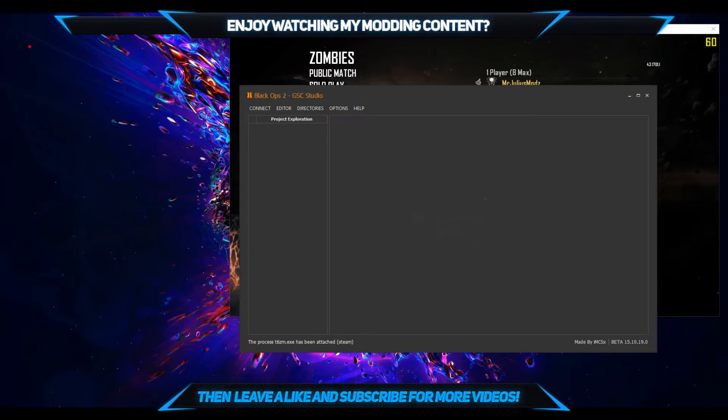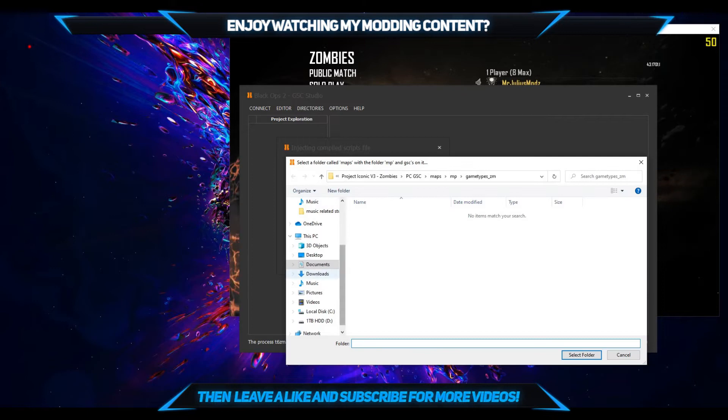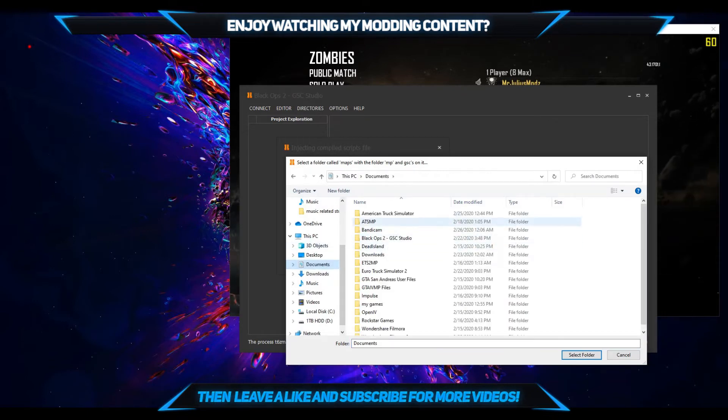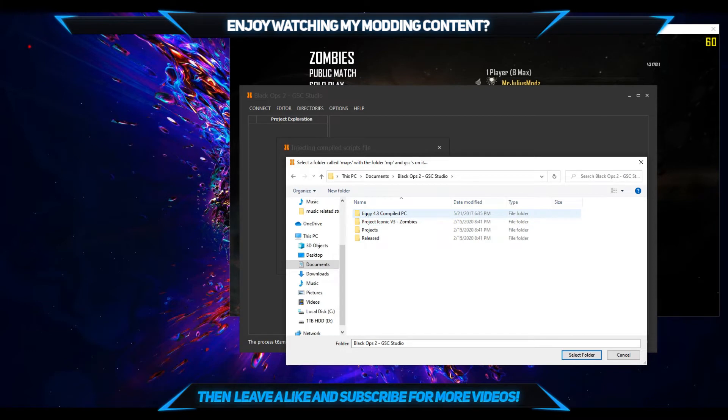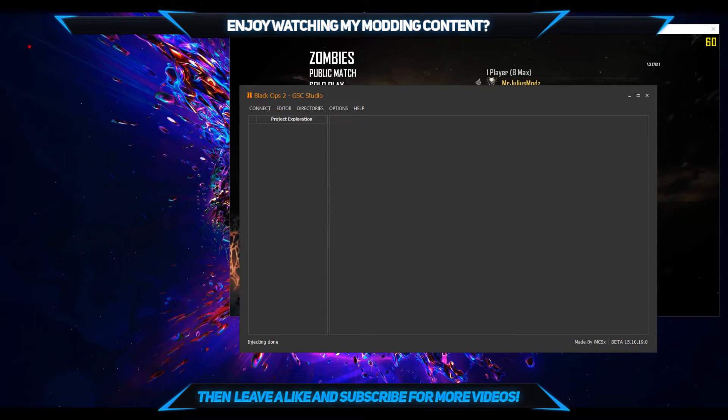It's going to say a prompt — just press OK, and then go to Editor. Once you go to Editor, the menus I'm providing are compiled script file versions, not GSC-R versions, so go to Inject a Compiled Script File and then Add GSC to Inject. I have my menus inside the GSC Studio folder that's created when you install this program. Open it up — as you can see, I have Jiggy for multiplayer and Project Iconic. Click on the folder of the menu you want, click Select Folder, and you should see Map MP Game Types. If you see that, you did it correctly. Click Inject List, and it's going to say Injecting Done. Once you see that pop up, minimize this program.